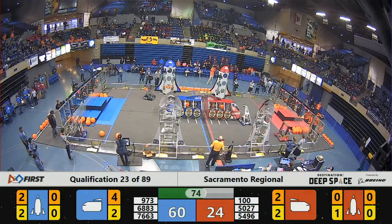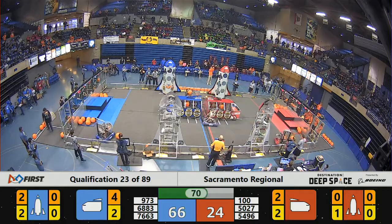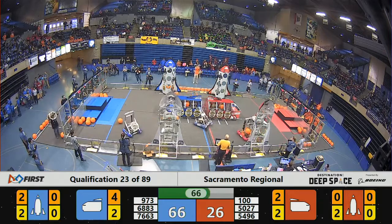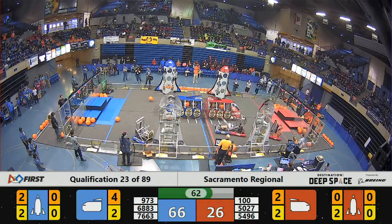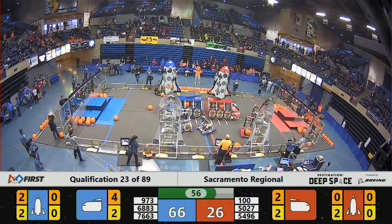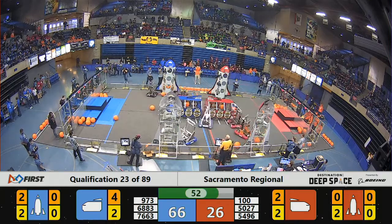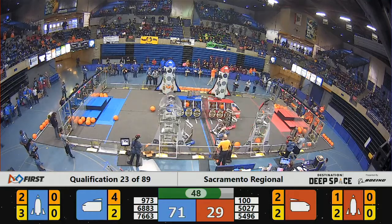Blue Alliance up to 60. Blue Alliance has four total pieces of cargo scored in that center cargo ship so far. And it looks like Graybots trying to line up one more. Their alliance partner, Leviathan Robotics, playing a little bit of defense, getting in the way of the Robo Knights, keeping them from getting over to that side. And their partner is 76-63, that's Sleuth Robotics. They've got a hatch panel and they're getting ready to load it on the other rocket, opposite from where Graybots are working on the front side of the field.